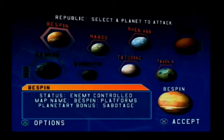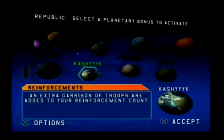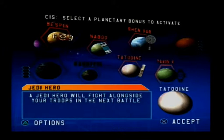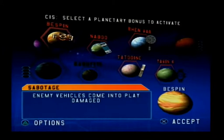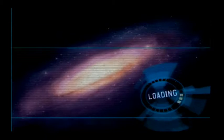Choose a planet to attack. Choose planetary reinforcements. Choose a planet to attack — oh, they've got reinforcements, I mean a leader bonus.